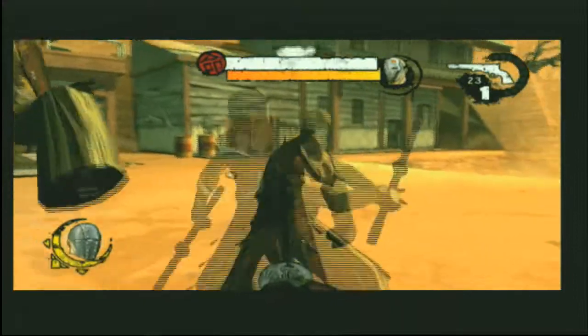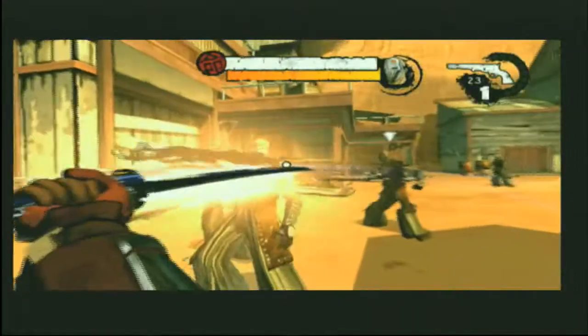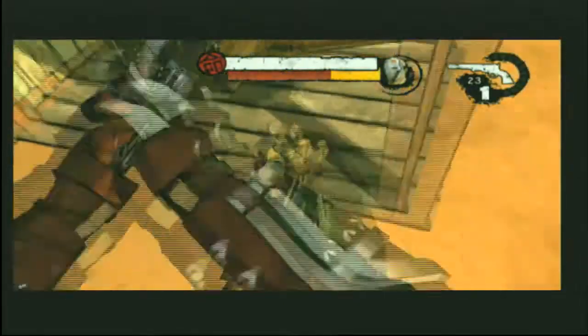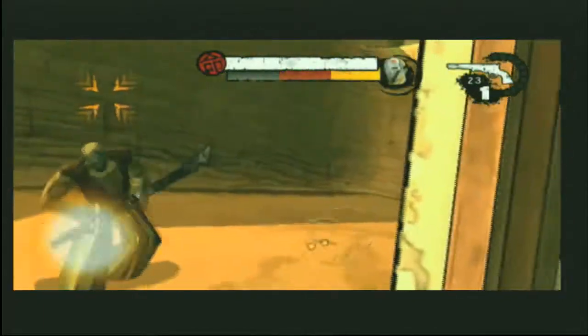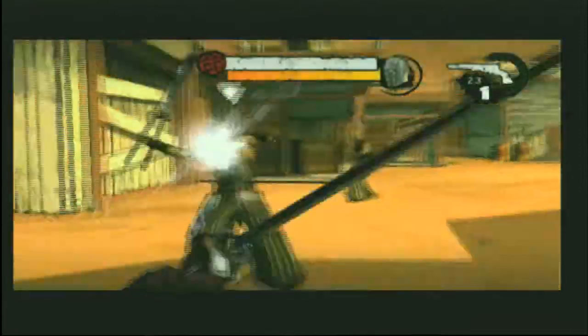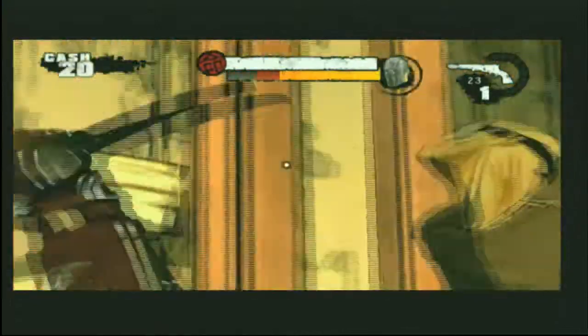You'll see in our combat here our new layer of combo inputs that we're showing you today. Combos in Red Steel 2 are executed by two inputs generally. For example, you'll tap A twice to do a jump attack, or you can dash to the side and slash to do a finish move, or you can tap Z and slash to do a 360 spin, etc.